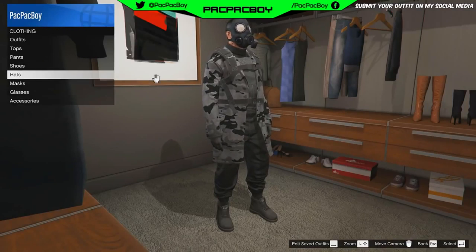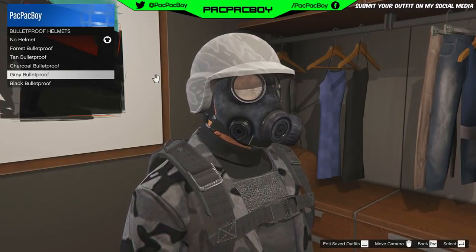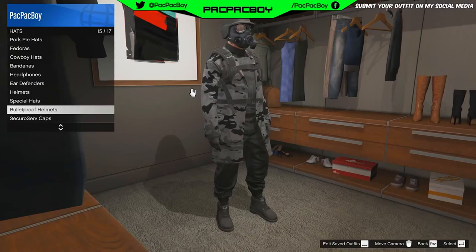Now you need to go to your wardrobe. Then go to hats, then go to bulletproof helmets and buy the black bulletproof. Then save the outfit.